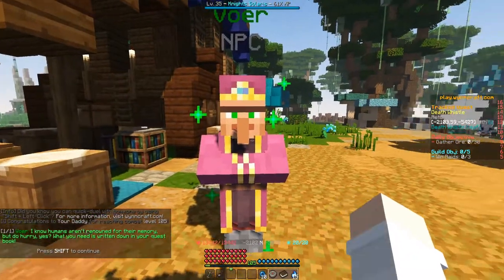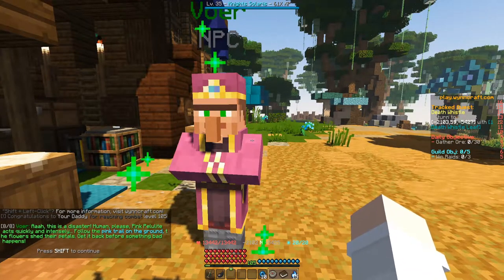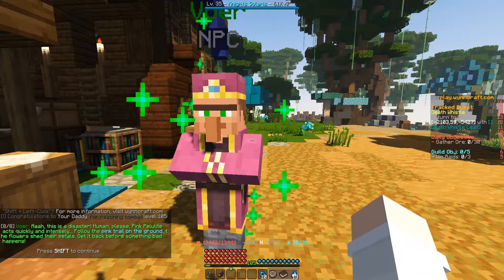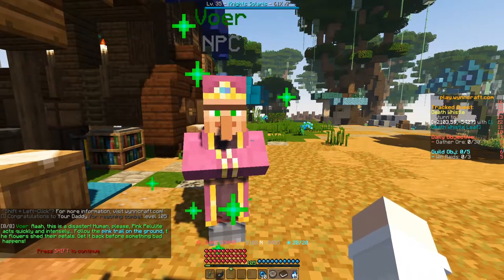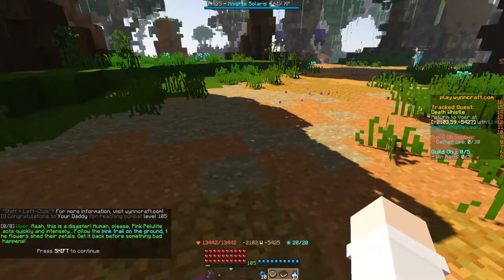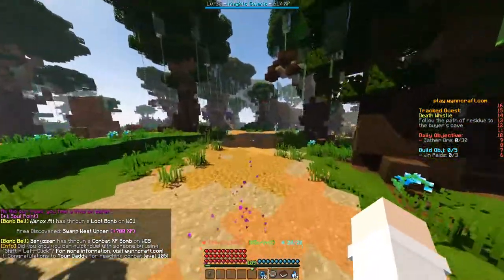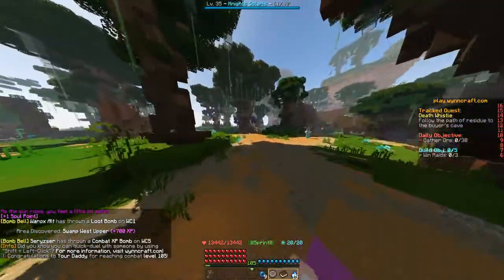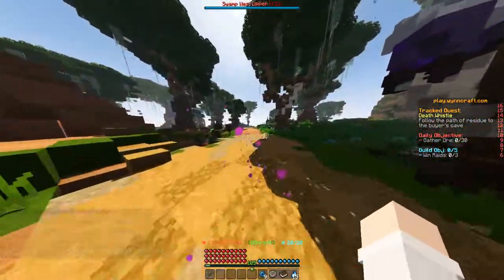Talk to Vohr again. He says: 'This is a disaster. Human, please — pink paleolite acts quickly and intensely. Follow the pink trail on the ground; the flowers shed their petals. Get it back before something bad happens.' So we're basically going to take the same path we did earlier. You can see the pink carpet and the particles.